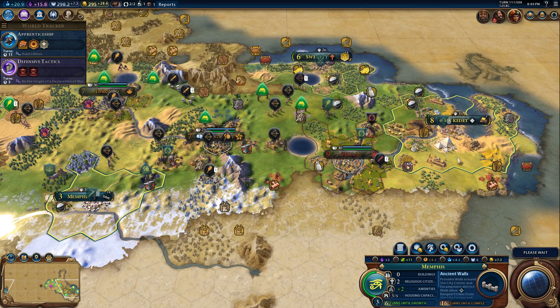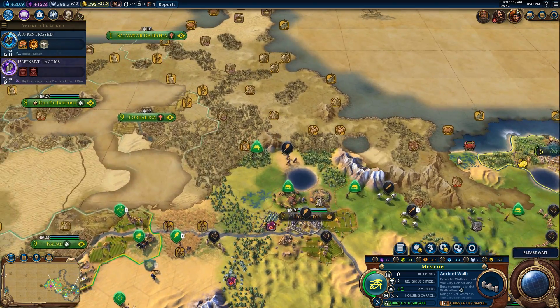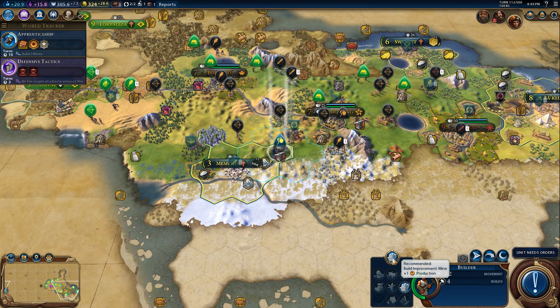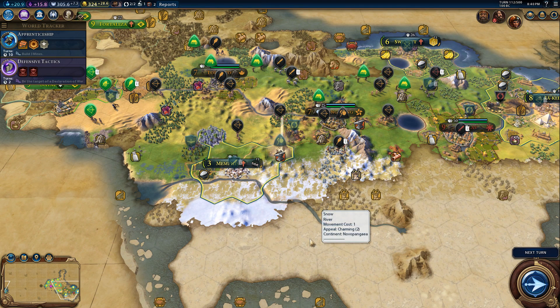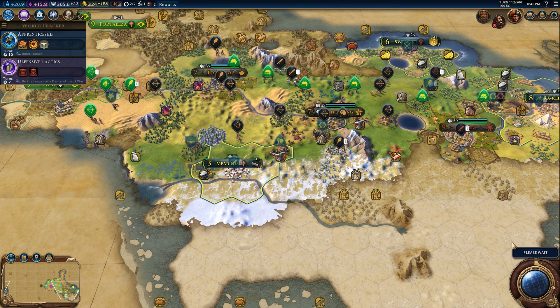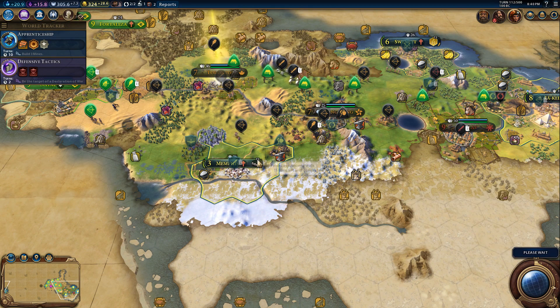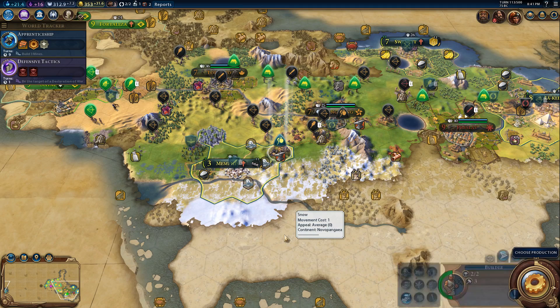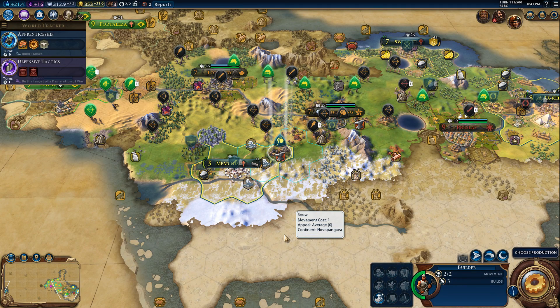We're doing well, taking some nice areas. I'd like to expand up in that direction as well, though it might annoy Brazil — we'll deal with that when we get there. We can build a mine there which gives us some iron. We have two iron now because we're getting iron from Hong Kong as well since they are our ally. Memphis is about to grow again. The mine drops our ancient walls construction time — it's down to 11 turns now.